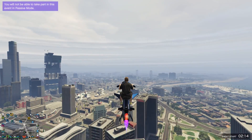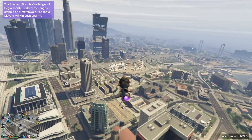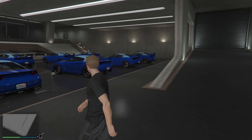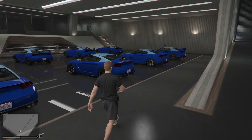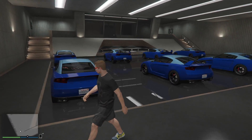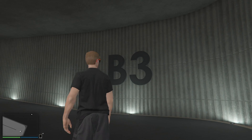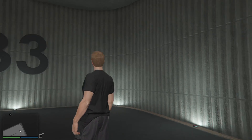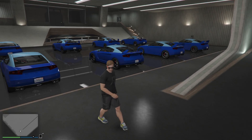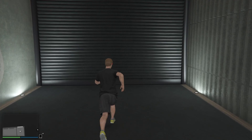Today we're going to be getting the Mark 2 Oppressor for absolutely free by doing a GTA 5 money glitch. To start this glitch, you need to have a nightclub. You need to have at least two basements in the nightclub - in this case, in basement three I've got free Elegies. It doesn't have to be full, just a couple of them. You just want the free Elegy RH8s in the nightclub.